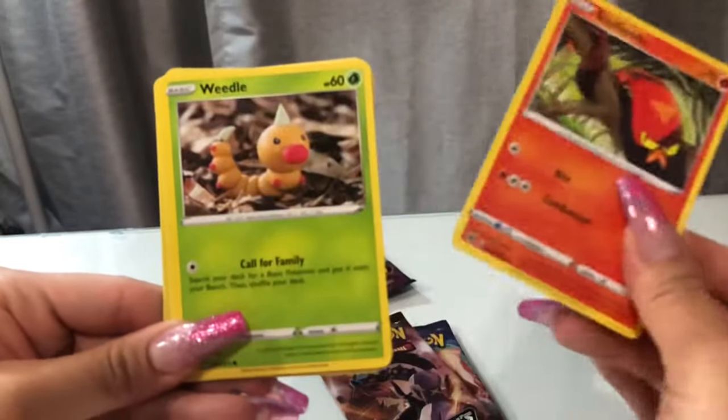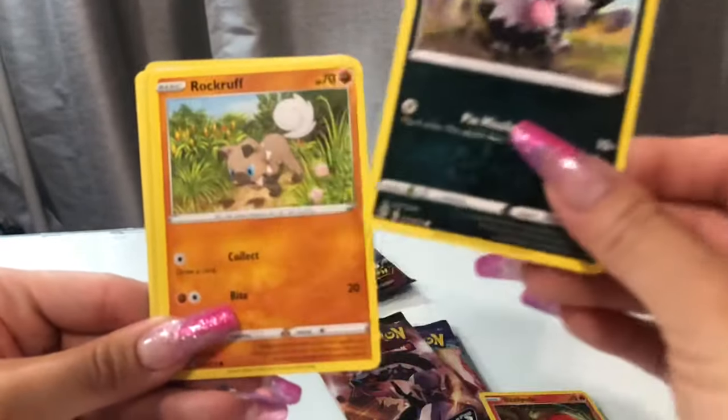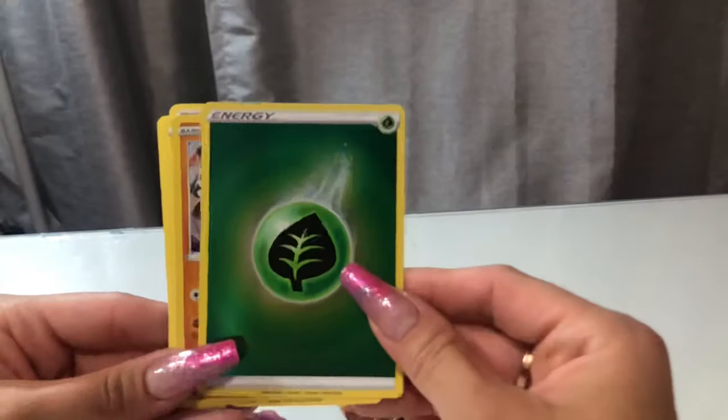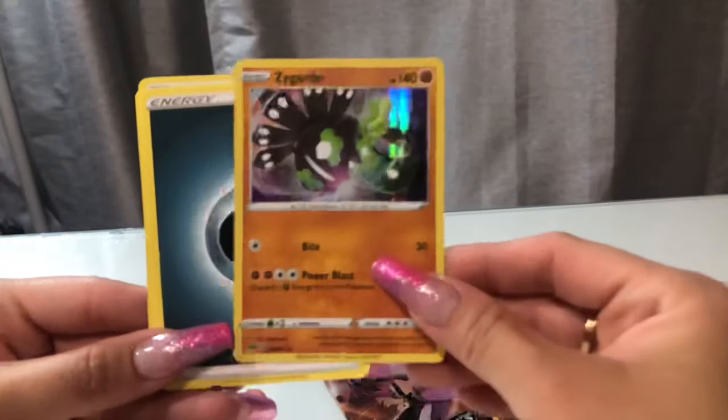So Sizzlepede, Weedle, Zigzagoon, Rockruff, Trainer Full Heel — really? Energy, Zygard. Aww. It's looking kind of rough. Go ahead. Good luck — you can do it.